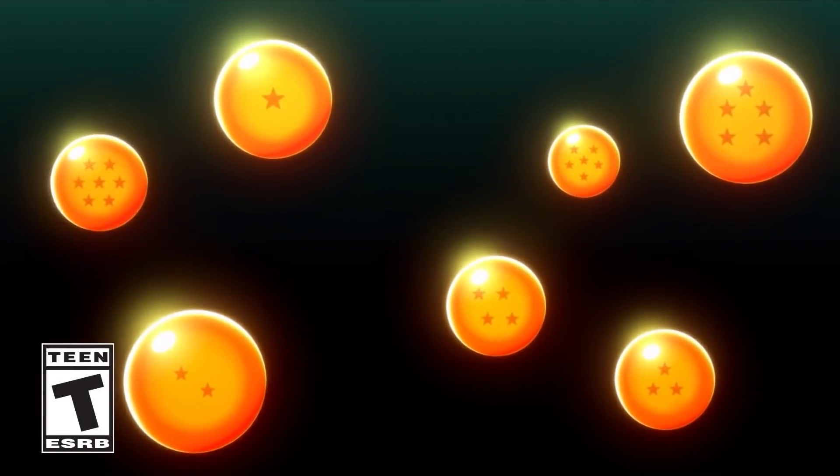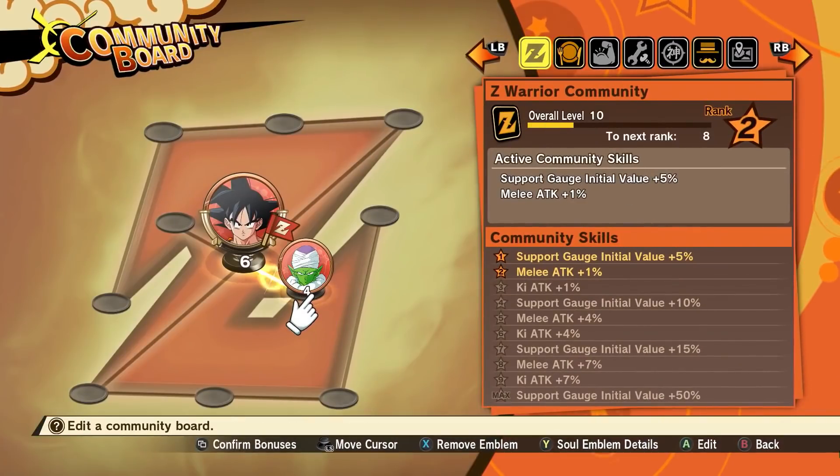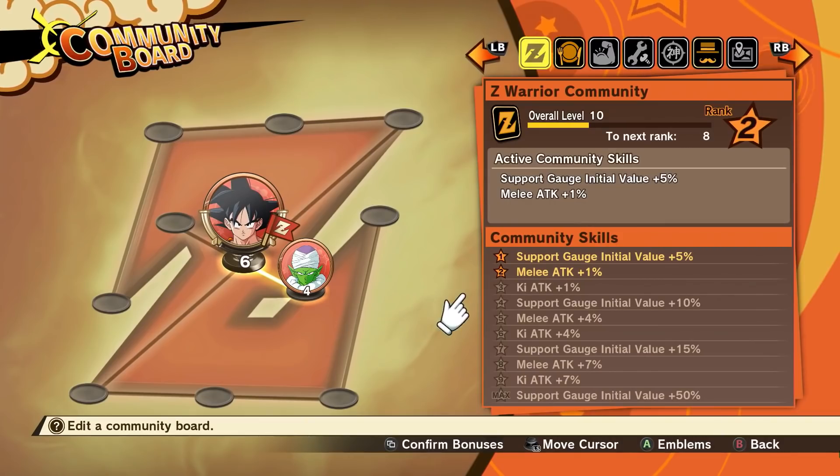Hi everyone, Dimitri here from Bandai Namco. I'm here to talk to you about the Soul Emblems in Dragon Ball Z Kakarot. By setting the Soul Emblems up on a community board, you can activate skills that will help you on your adventure.